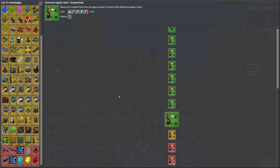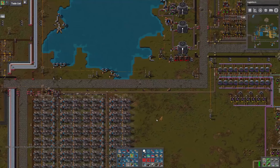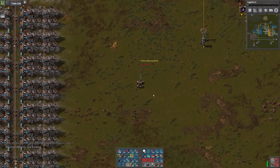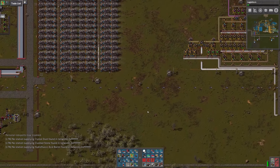We got some research finished — we're done with logistics slots. Let's do logistics 4. I think now we can do our steam power thing.